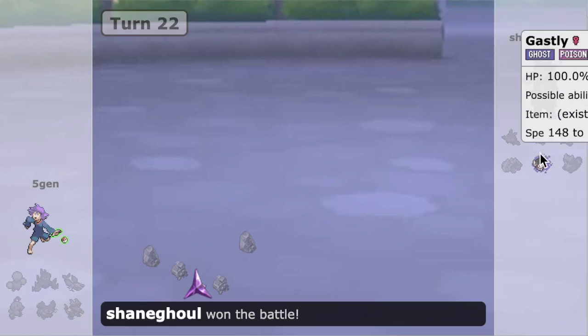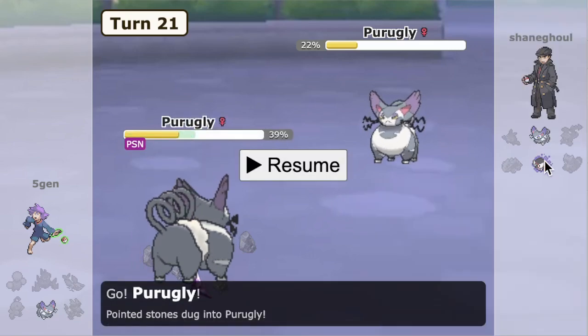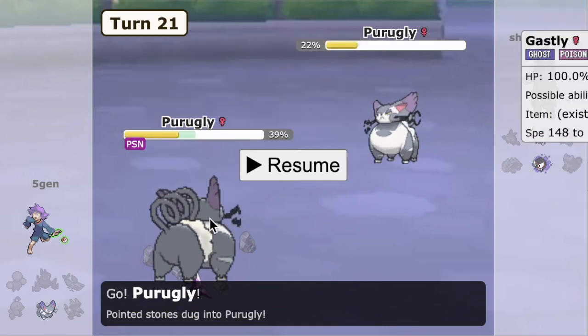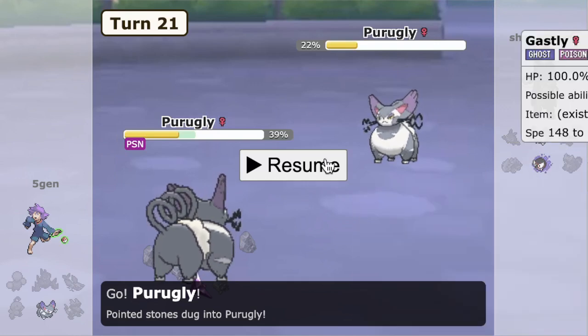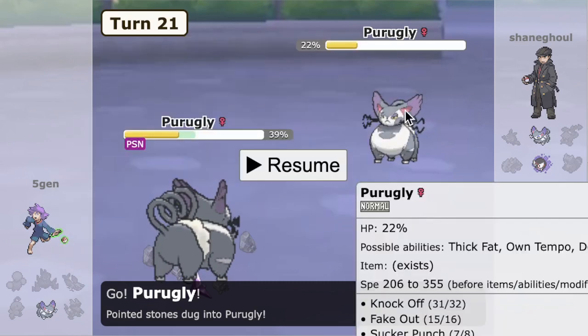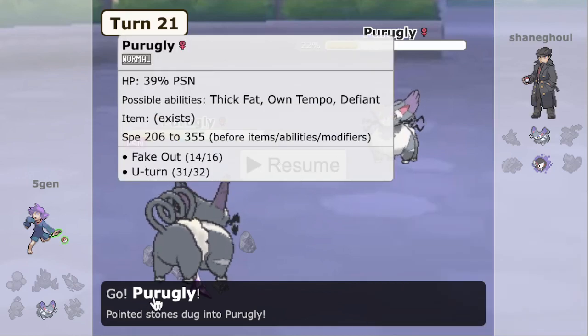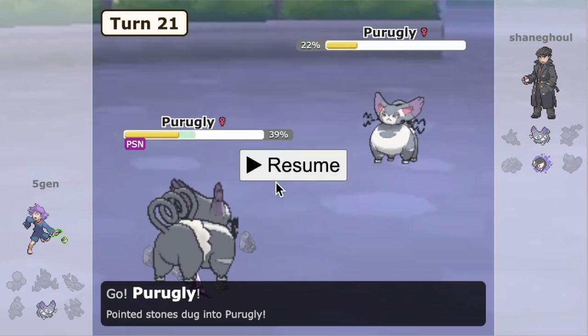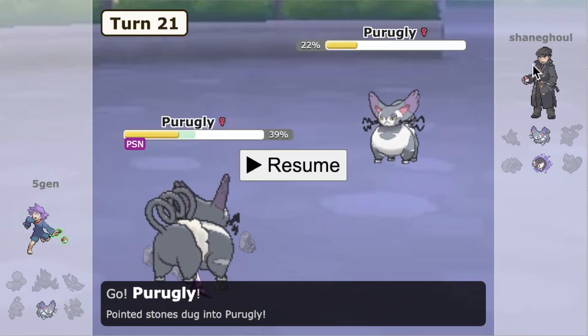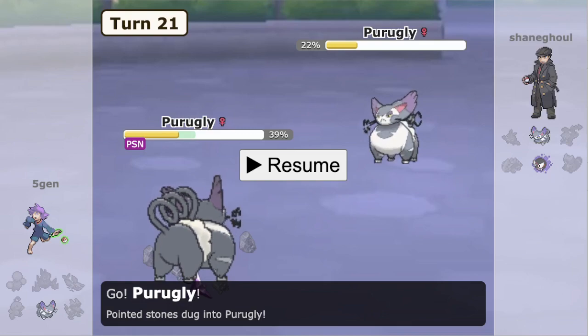Pretty tough turn there. Things might have turned out differently — 5-Gen could have potentially won this game. If he Faked Out there and Knocked on the Purugly, that could have been the game. But what Shane's play is to go Ghastly on the Fake Out and go from there. Actually, I think either way we would have lost this, because Shane could have just pivoted Ghastly, sacked that, and then Fake Out after to knock things out with Poison plus Fake Out. Unless there's a Protect Purugly or something crazy coming down to a Speed Tie, I think we were going to lose this game — but 5-Gen had to go for the Shadow Ball just in case Shane goes into Ghastly and maybe he can make something happen. Tough one for 5-Gen, but it's all good. We can pause it there and get into the next one.